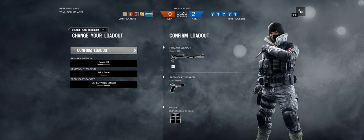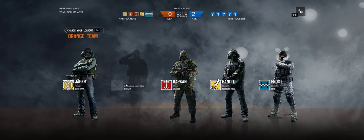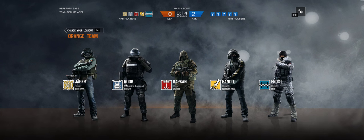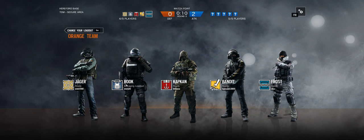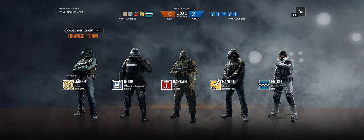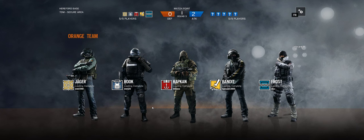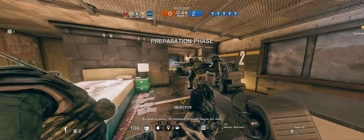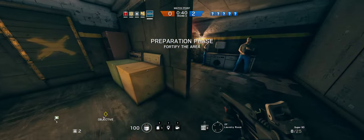Frost with shotgun again. We got ropes to grab armor. Thanks for the armor. We need to protect the biohazard container. Secure the room. Setting trauma pack here.